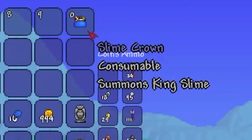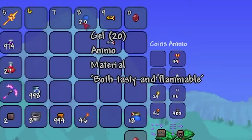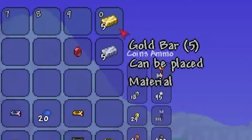There are two ways to summon King Slime. The first way is by using a slime crown. A slime crown can be crafted by using 20 gel and either a gold crown or platinum crown.